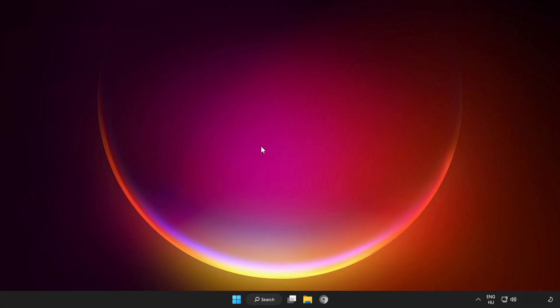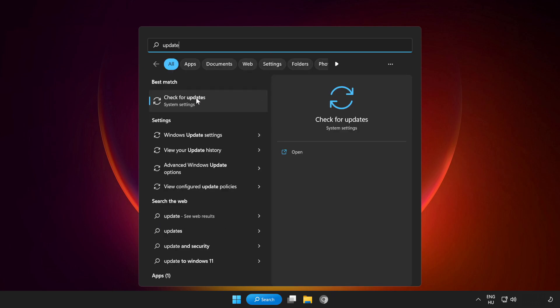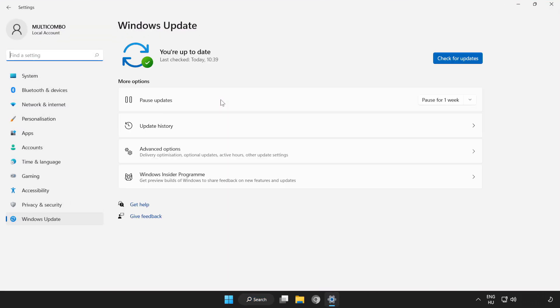Try to play the game. If that didn't work, click the search bar and type Update. Click Check for Updates and wait for it to complete.